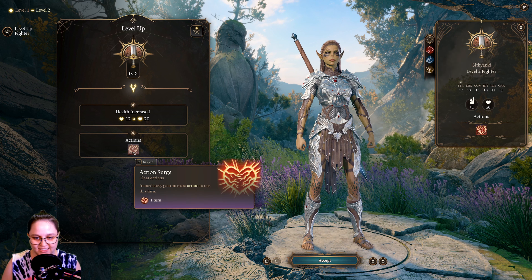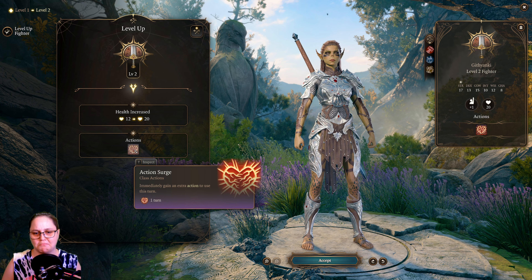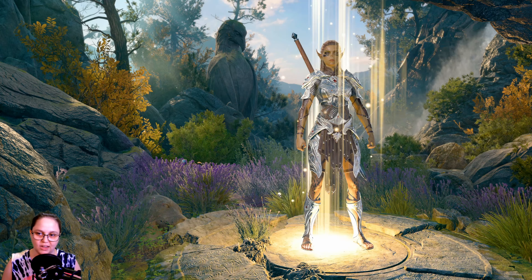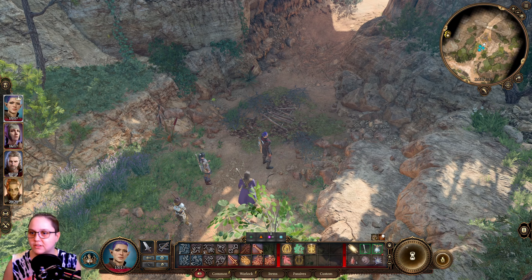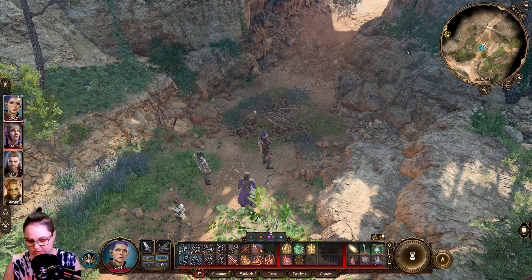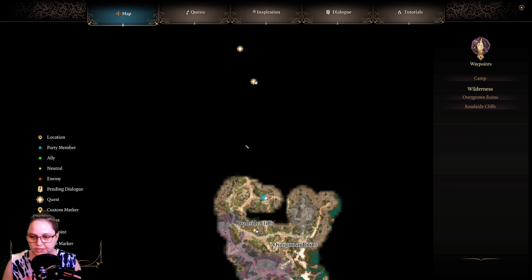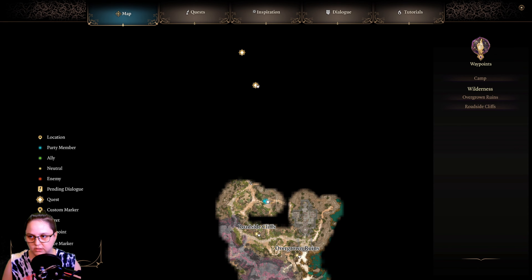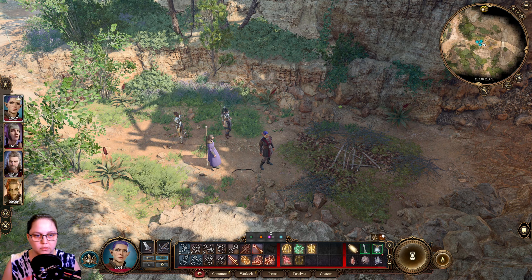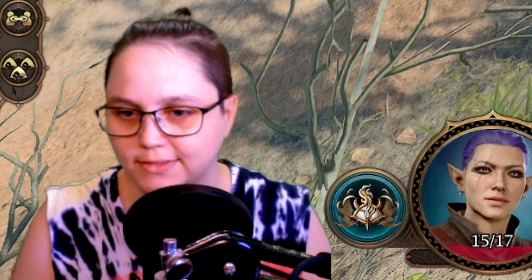We better level her up as well. Can't be having a level one with a level two party - she will die. She is a fighter. She gets action surge - gain an extra action to use this turn. She doesn't get anything else special, which is sad for her. She's got the most HP though, so she can go in front. What did we say? North-West. We've got to be careful of goblin traps apparently.